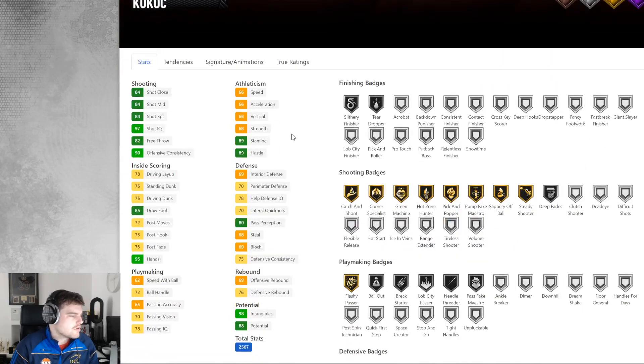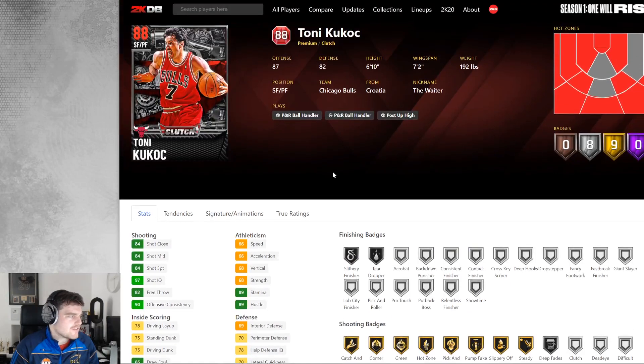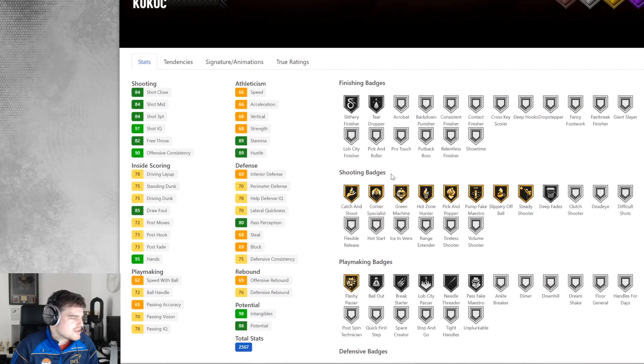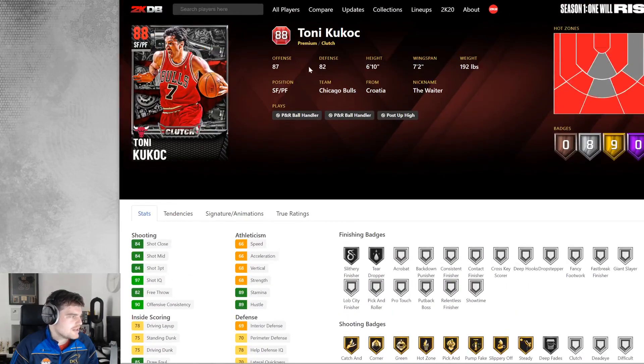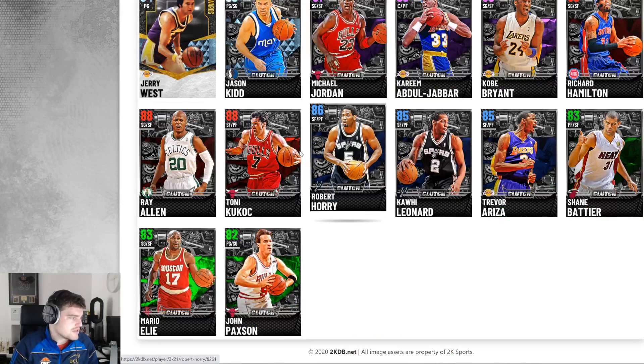We've got Tony Kukoc. He's got an 84 three-ball and 66 speed. He can't really handle the ball, but he's got gold Corner Specialist and gold Catch and Shoot. He might just be a little bit better version of Horry — he's going to be a little bit better version of Horry. He can also play the three with a 7'2" wingspan. There are some things he does well.